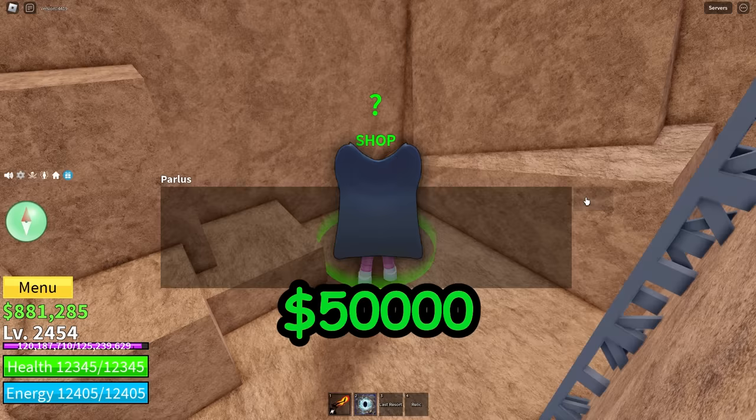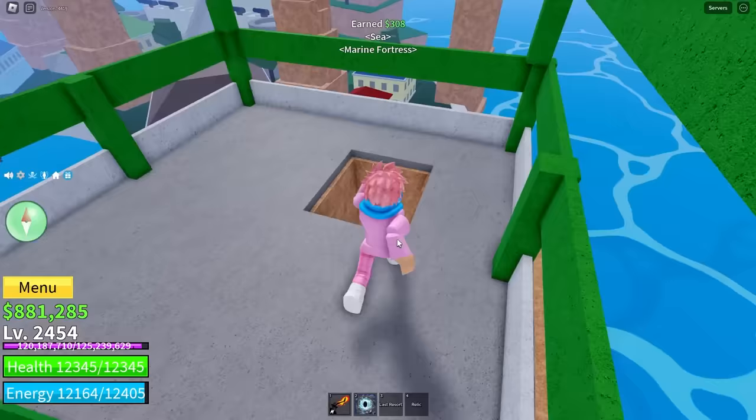He's located right next to a house in the area. Next is Porus, who sells the black cape accessory for 50,000 belly, requiring at least level 50. It's a decent accessory for the first sea. He's very well hidden — you head to marine fortress, find a specific tower, and go down a ladder.